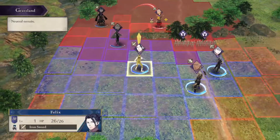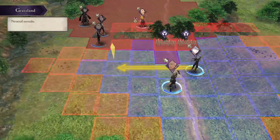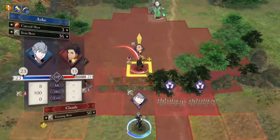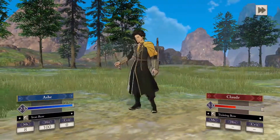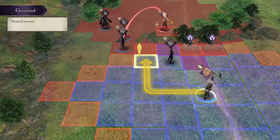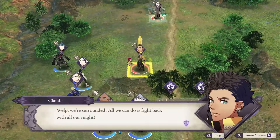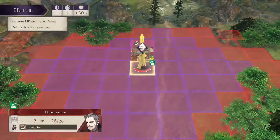I did consider at one point doing an all-girls run of this, but I'm kind of torn because I would have to obviously choose Edelgard, and then I'd be stuck between the choice of Church or Crimson Flower route. With Crimson Flower I couldn't get Hilda or Flayn. And Claude — you didn't even move, what are you doing?